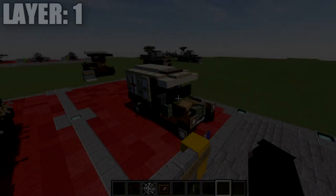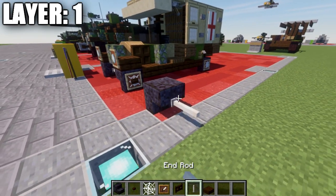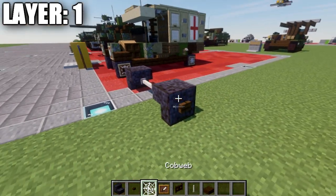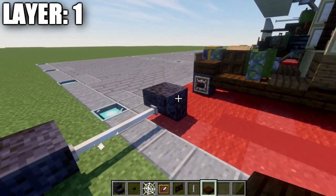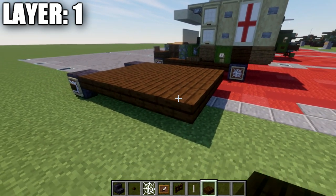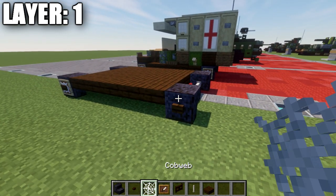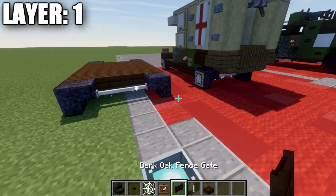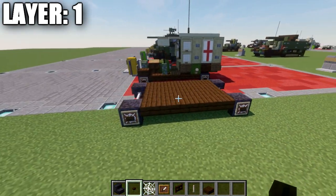Moving into layer one: start by placing a blackstone upside-down stair, followed by two end rods, and a mirror blackstone upside-down stair on the other side. Place a dark oak button on both ends of these stairs, then an item frame with a cobweb inside — same on both sides. Then place a row of four dark oak top slabs across, followed by a second, third, fourth, and fifth row. Place a polished blackstone upside-down stair on both sides, a row of two end rods between those stairs, dark oak buttons, item frames, and cobwebs on each side. That completes layer one.